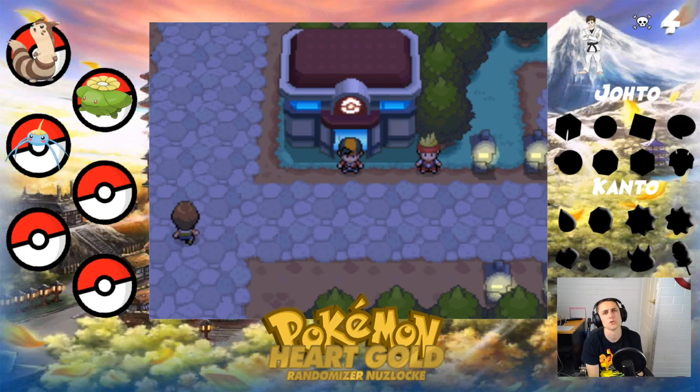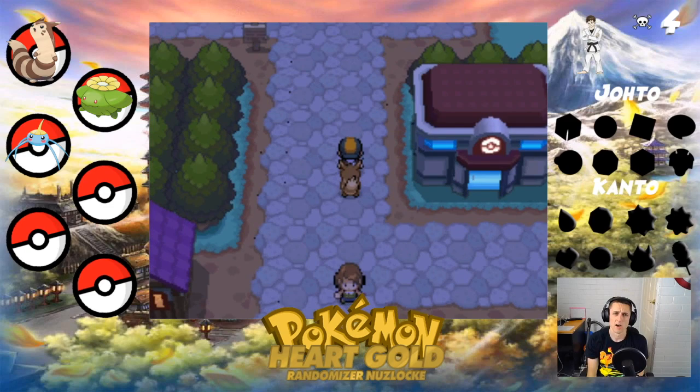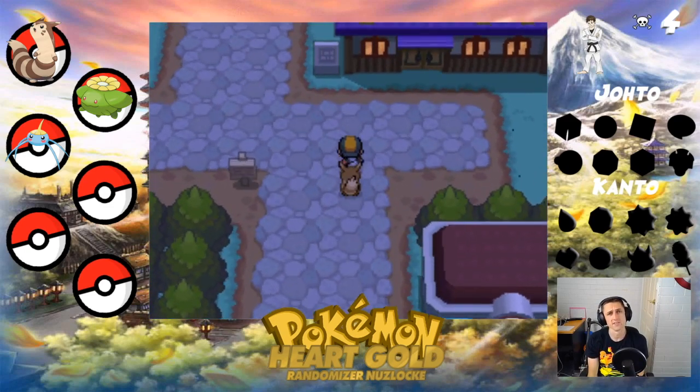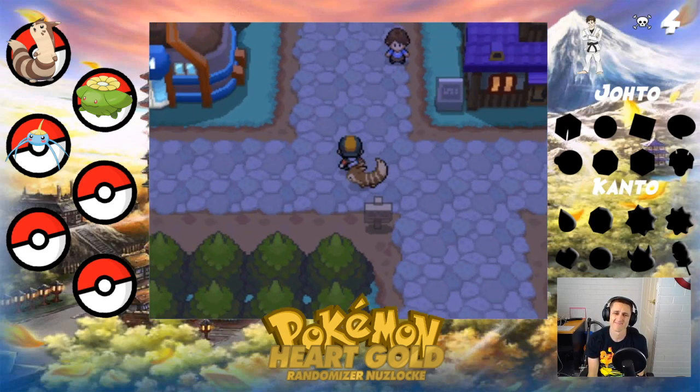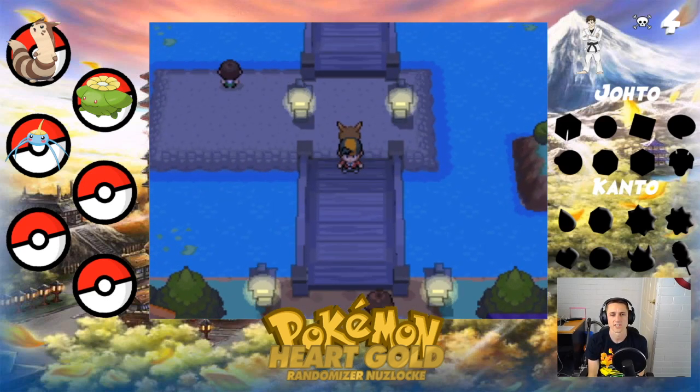What is up guys and welcome back to episode number four of our HeartGold Randomized Nuzlocke, and we are not doing too great. We've had really bad encounters and nothing's really gone our way. But we're hoping that the luck will change today.